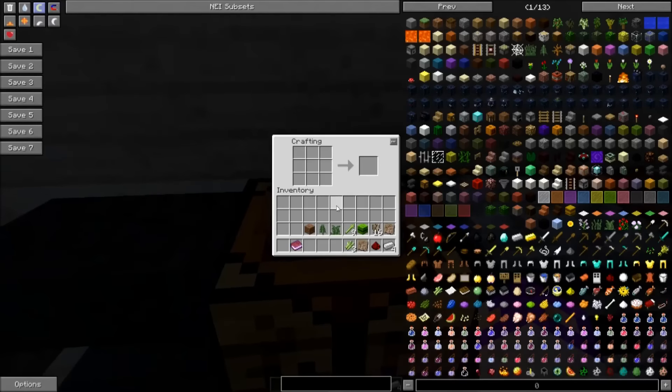All you need to do is make a book, which most of you have done before. It takes three sugarcane, gives you three paper. Put the three paper vertically and you need either burlap or a piece of leather — either one works. That gives you a book. Then once you have the book you need four iron ingots and one piece of redstone to give yourself a compass.